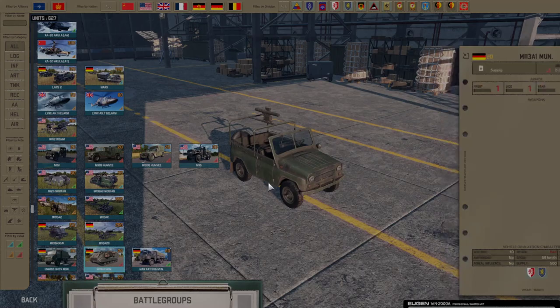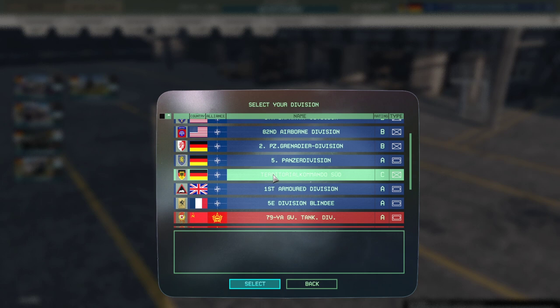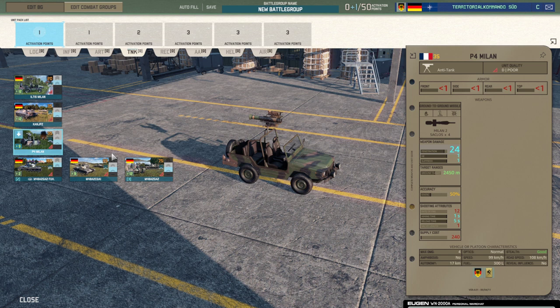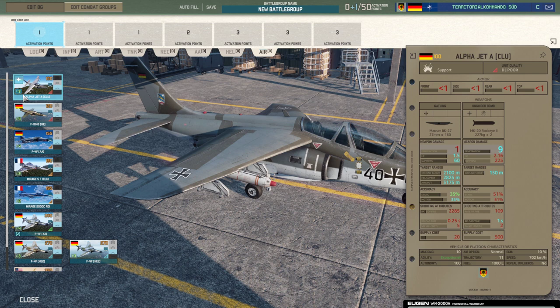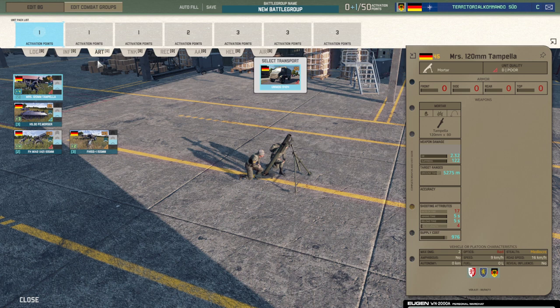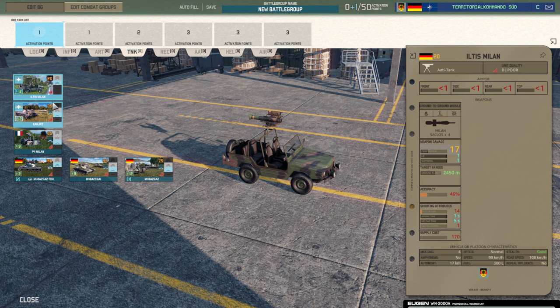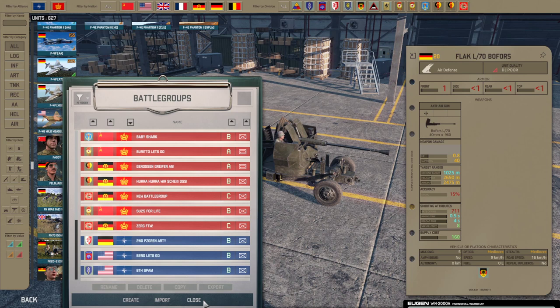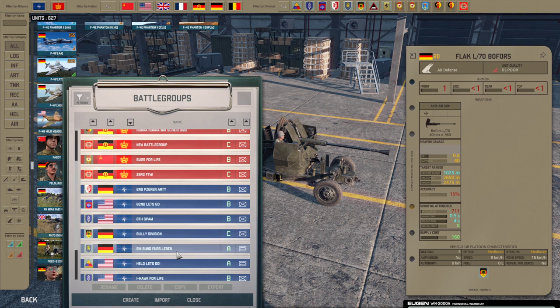Let's move over to NATO and start with Territorial Commando Süd, where they now got the Iltis Milan with Milan 1s, next to the P4 with the Milan 2 as another ATGM option. The other helpful anti-tank option is an Alpha Jet with clusters to help deal with tanks. As you can see in Territorial Commando Süd and KDA, the idea is adding anti-tank without adding tanks, which I think is a good idea. You are really limited in slots and the P4 is still the go-to, but it's still pretty helpful.